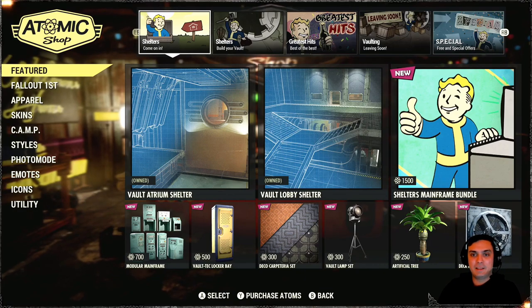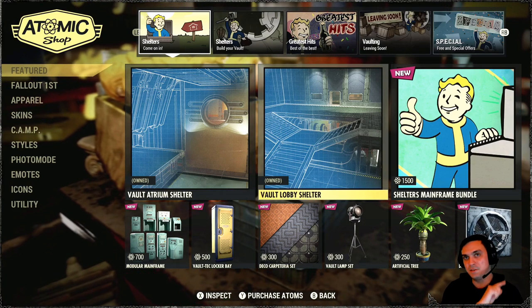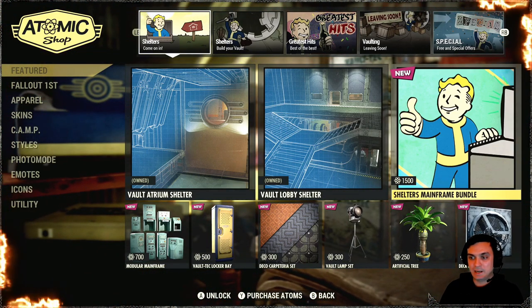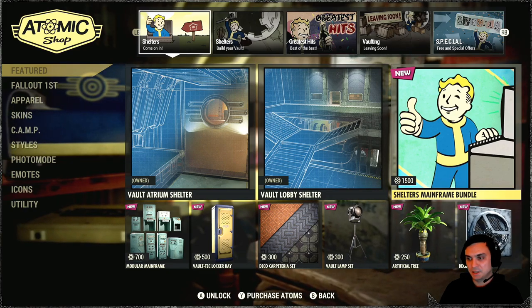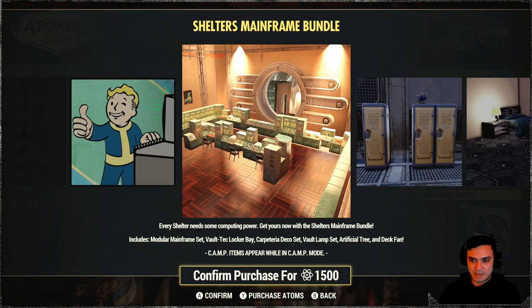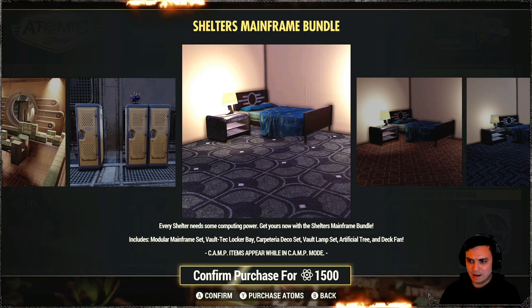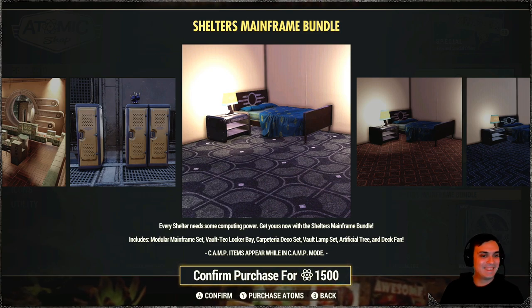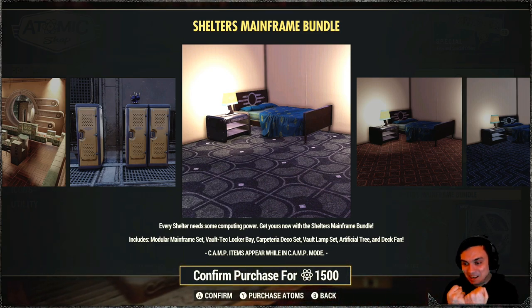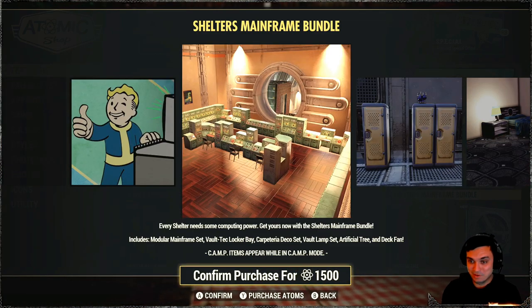Alright, so now we're going to take a look at the Shelters section. The Atrium Lobby has been here since last week. Then we've got the Shelter's Mainframe Bundle at 1,500 Atoms. Let's see what's inside. 'Every shelter needs some computing power — get your own with the Shelter's Mainframe Bundle.' It includes a modular mainframe set, Vault-Tec locker bay deco set, Vault lamp set, an artificial tree, and a desk fan. Alright, that's cool. I like it.